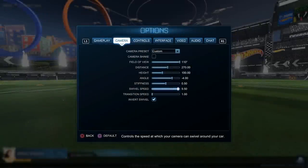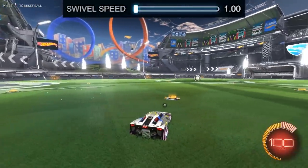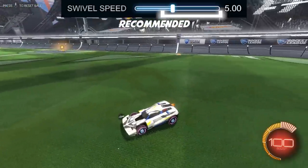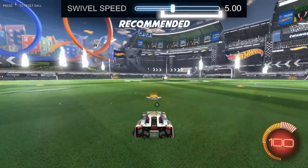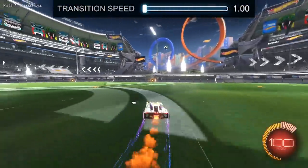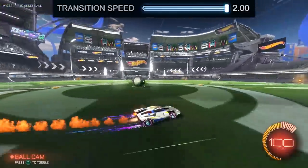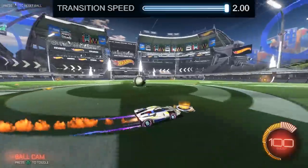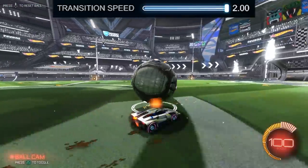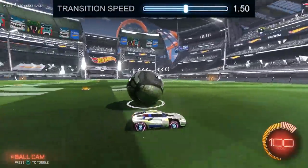Next up is the swivel speed. This just determines how fast your camera moves when you move it around manually. A low swivel speed means it moves around slower and is more stiff, but a high swivel speed means it moves around almost instantly. Most pros use a swivel speed of 4 or higher, but again, it's all preference. Lastly, we've got transition speed. This one is really all preference as well — the only thing it changes is how fast your camera transitions from car cam to ball cam. If it's at the minimum, it'll transition the slowest, which isn't even really that slow. If it's at the max, it'll transition instantly, almost like a jump cut. Pros use any range of these, so there's not really any way to choose a bad transition speed.